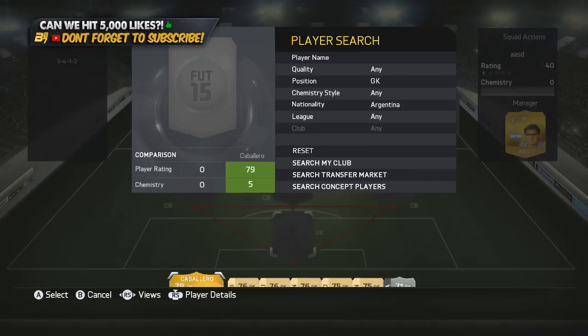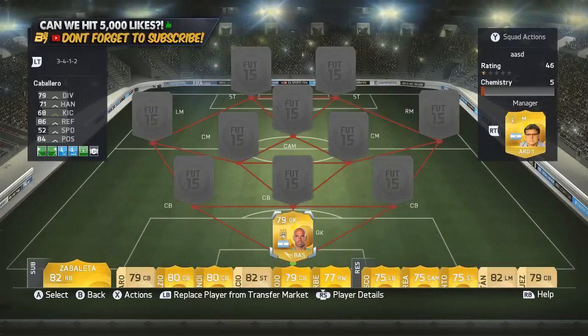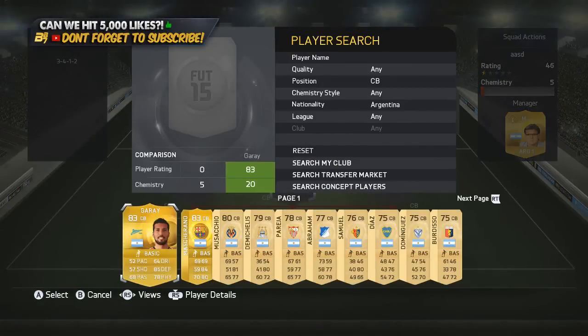In net we have the Manchester City goalkeeper which is Caballero, freshly transferred this season. He's not as good and he's really small, but he does pull off some amazing saves I did find out. In the centre-back position in the middle, we do have Garay.